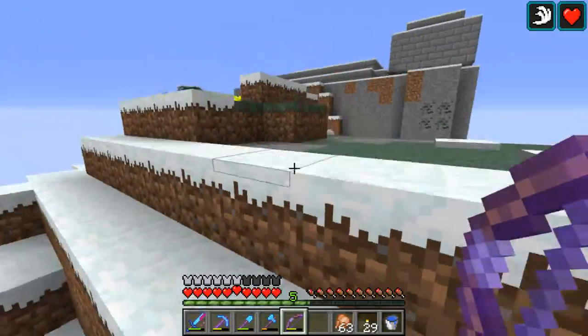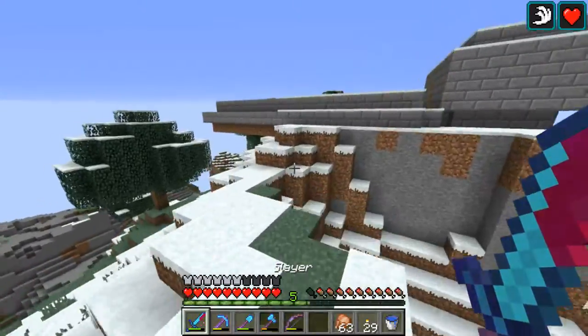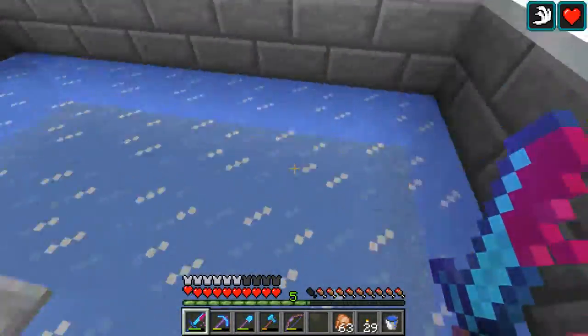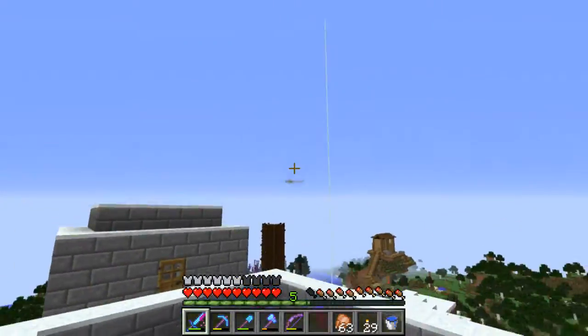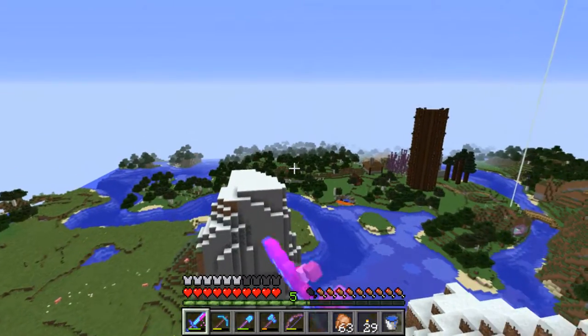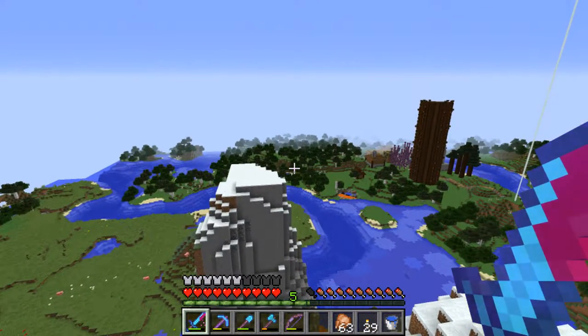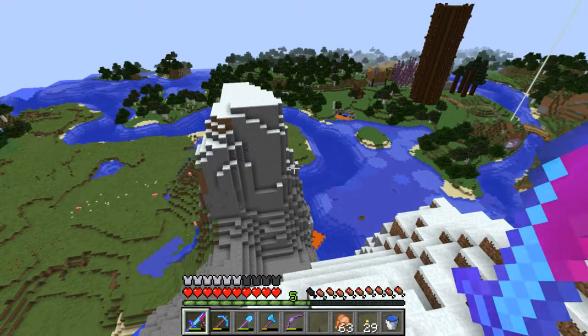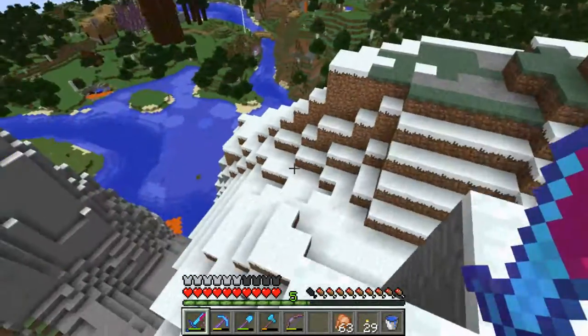How are you doing guys? For a long time now I've been wondering how this ice manages to freeze over when I'm way over there, because these chunks are not loaded. I thought I figured out why, but actually no - I'm confused. I haven't figured it out, sorry.